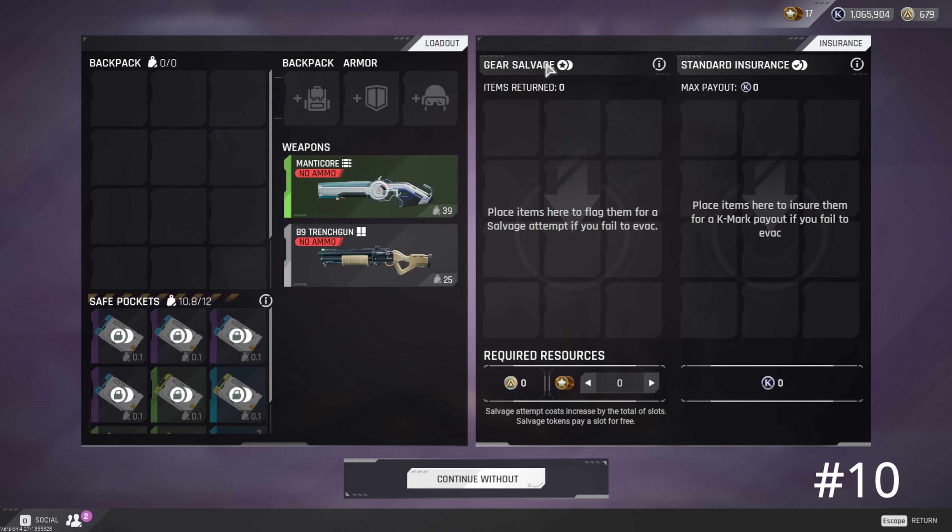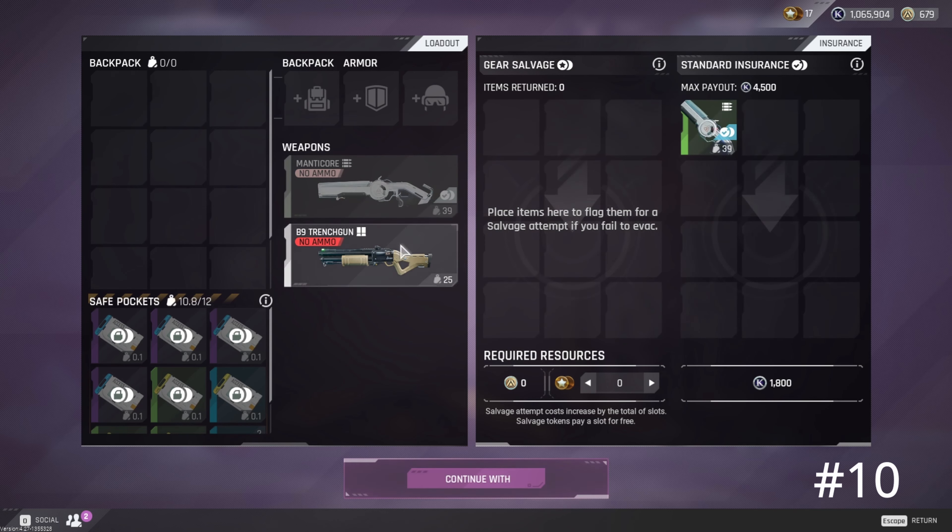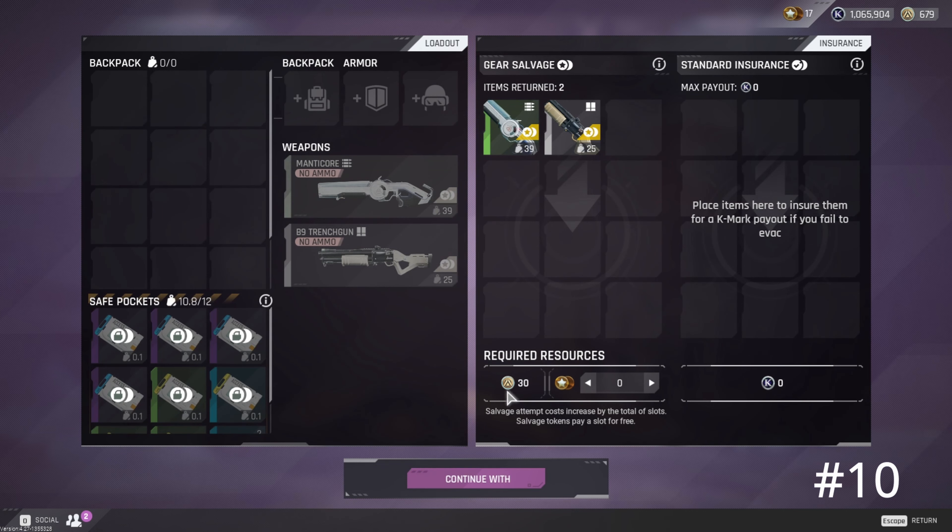There are two different types of insurance. There's gear salvage, which costs Arum — the in-game currency you pay real money for — and then there's standard insurance, which uses K marks. With standard insurance, you only get K marks back if you die. With gear salvage, if you die and the enemy doesn't take your items, you actually get the weapon or gear item itself back. But if the enemy takes the weapons, you still get K marks back just like standard insurance. Don't forget there are also tokens — you start with five and can use them to waive the cost of items in insurance. Use them wisely. If you buy the battle pass, you get a lot more of them.